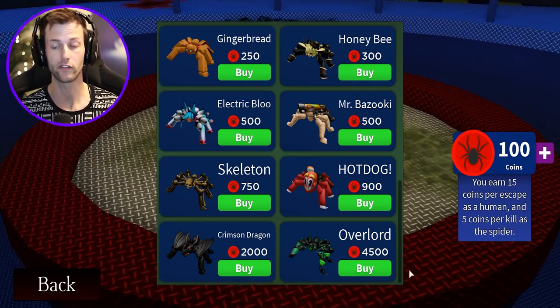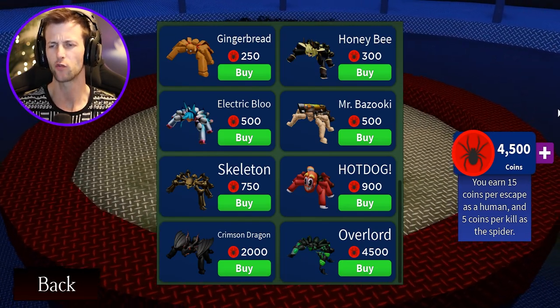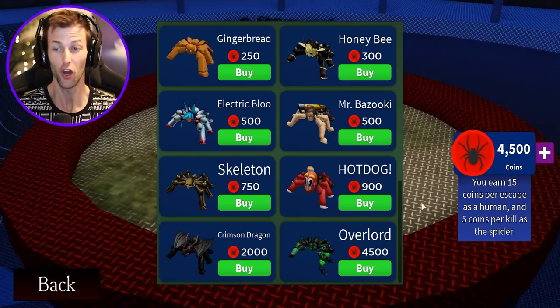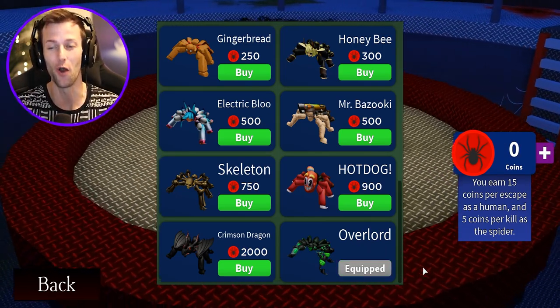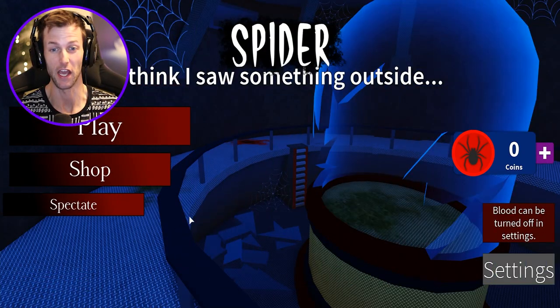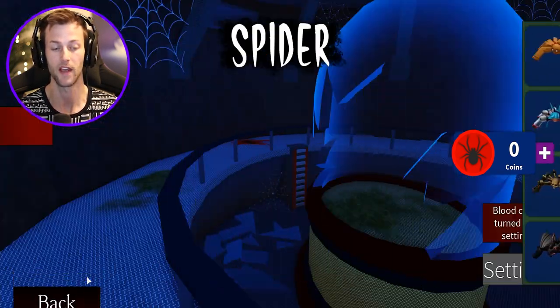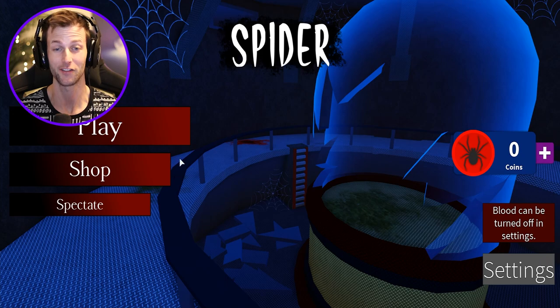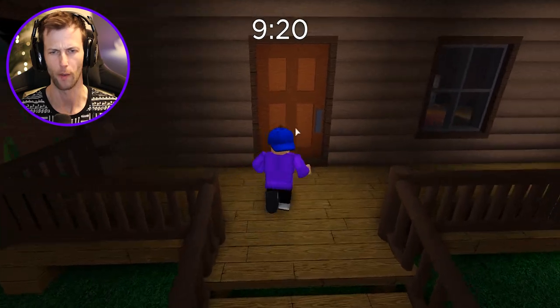We only have 100 coins, so we need some more. Just like that, we have acquired 4,500 spider coins. We're going to go ahead and buy the Overlord spider — the most expensive spider in the game. Let me check this out. It is equipped. I just wanted to make sure I did not spend 4,500 spider coins and it wasn't even equipped.